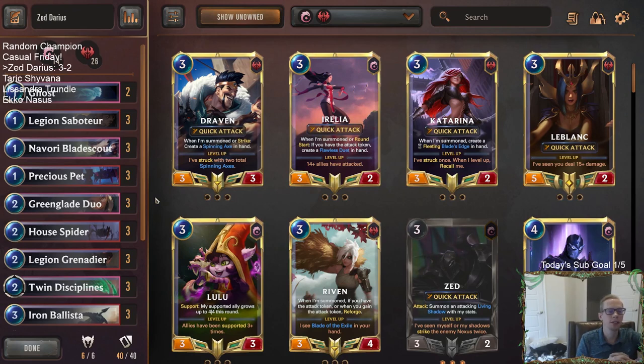We'll have three more random champion pairings today. Up next is Tarik/Shivana. For those watching on YouTube, hit that like button, leave comments and let me know what you think of this random champion combination format for Fridays. Hopefully you enjoyed this deck and the others — it was a lot of fun just taking random champions and building decks around them. That's it for Zed/Darius — thank you so much for watching, and I'll see you for the next video.